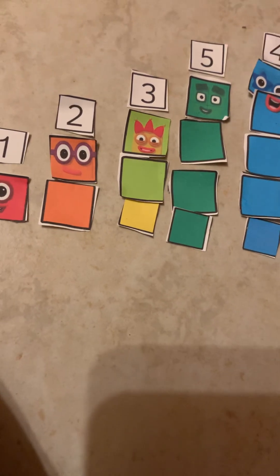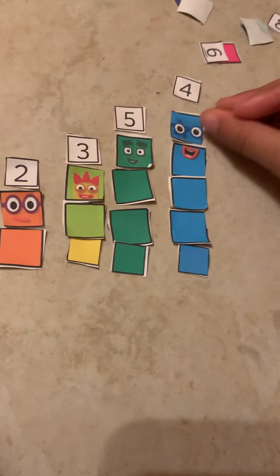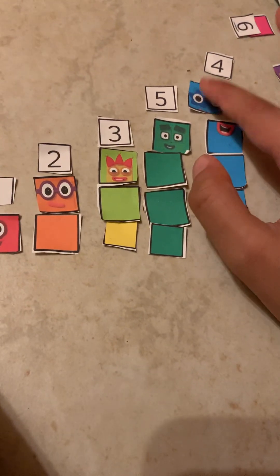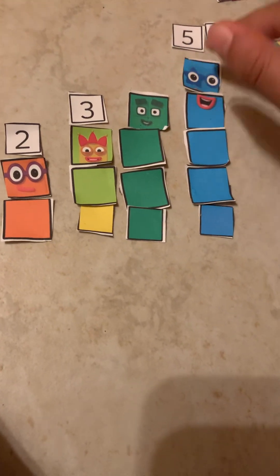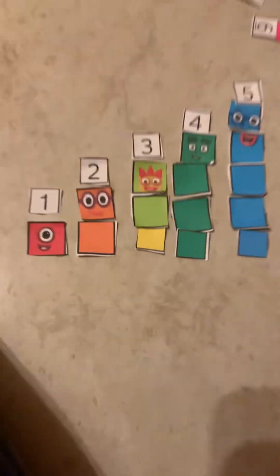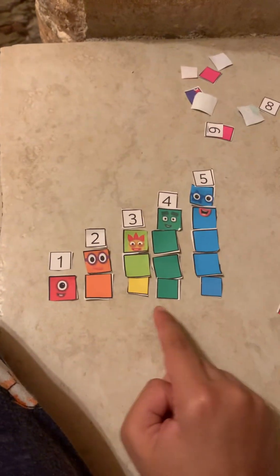This 5 is numbering. Hey! Wait! 4, did you steal my numbering? I didn't. Look! This is my numbering. This is yours. Sorry, 5. Now we'll build all the number blocks. 1, 2, 3, 4, 5.